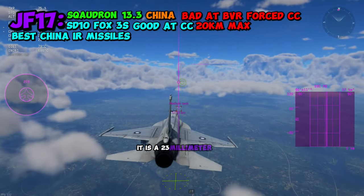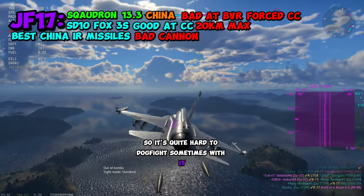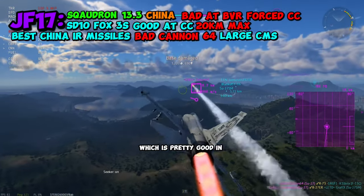As for its cannon, it is a 23mm GSh, which is extremely slow, so it's quite hard to dogfight with sometimes. As for its defensive capability, it does get access to 64 large countermeasures, which is pretty good in the long run.